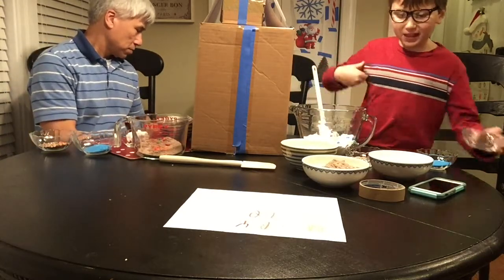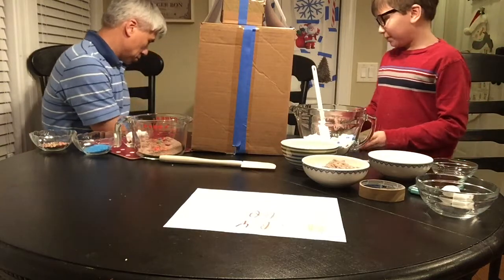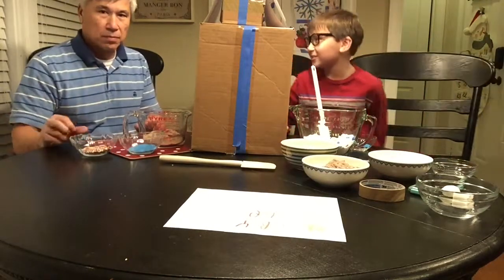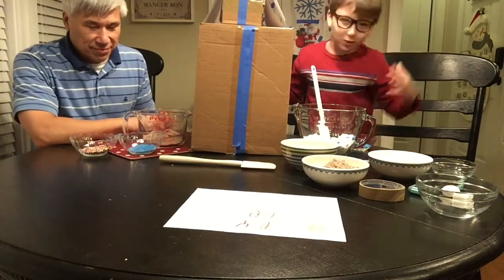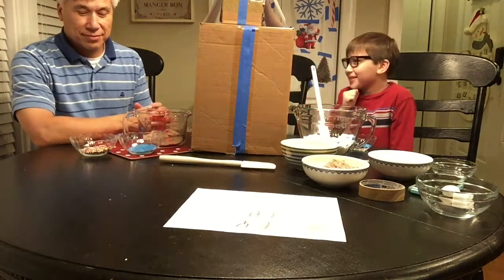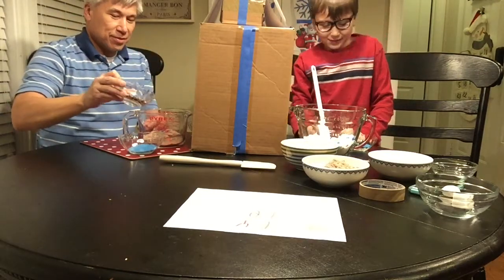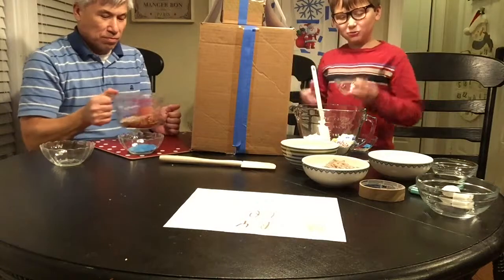Next round is going to be our sprinkles. We have blue sugary sprinkles or rainbow sprinkles. Rock, paper, scissors — I get to choose first. I don't know which one he would choose. Three, two, one — we got it correct! So he gets another point: daddy has two points and I have one.